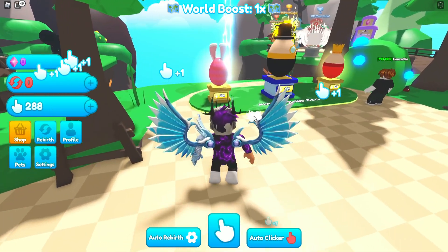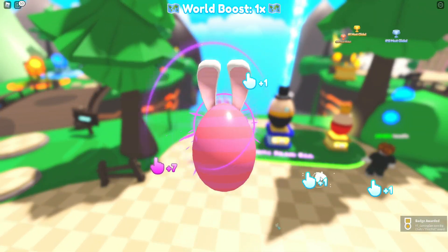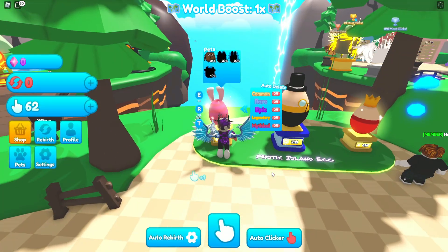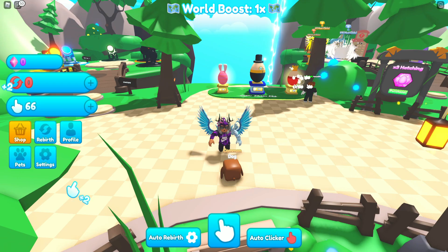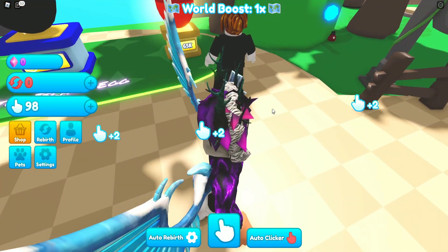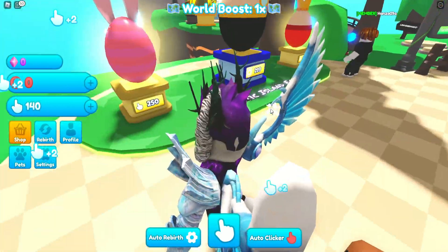Let's quickly check out this game. Let's buy our first egg — 250 clicks. There we go, first pet reward — we got ourselves a dog, a common dog. That's the highest percent chance, but I'll take it. I'll give it one more plus — now we have two clicks per click. We're at 65,000 clicks and the next egg is 250, so we're nearly there.